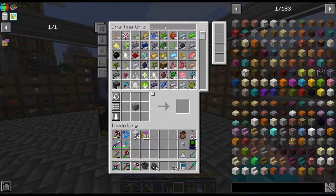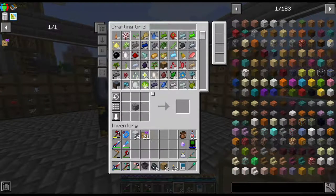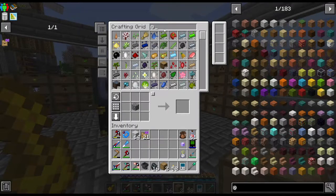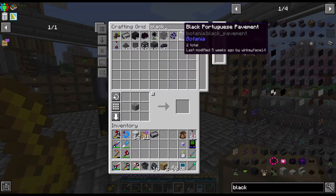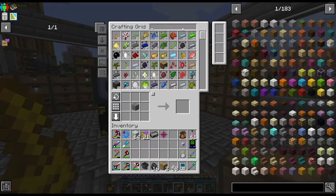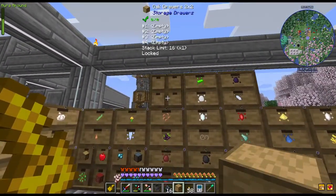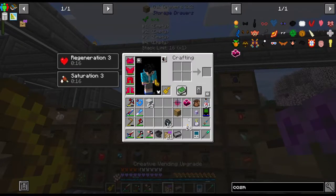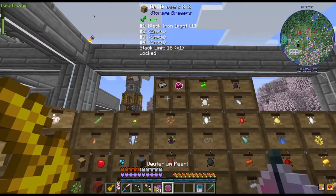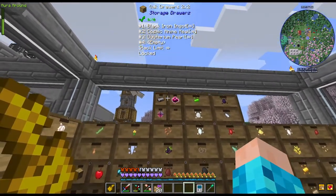Now we can actually put some things here - right, a drawer! We're gonna lock it. What do we need? We need a lot of black iron - that's pretty poggers. We need the old Uvotherium pearls and the cosmic anime meal. Just gonna put these guys here - bam! So we now have infinite of those things.